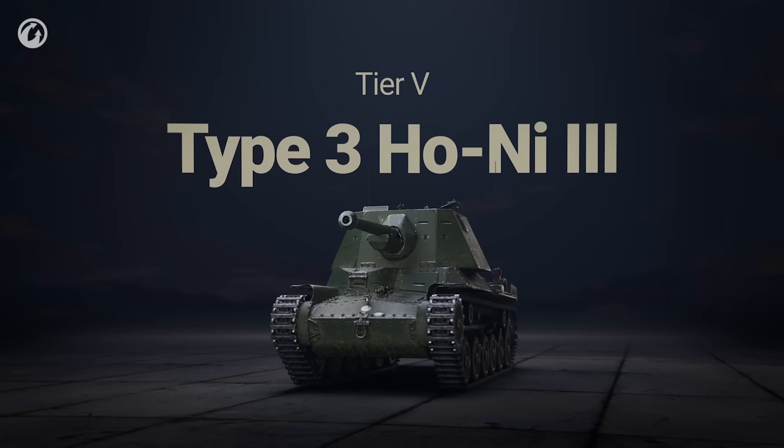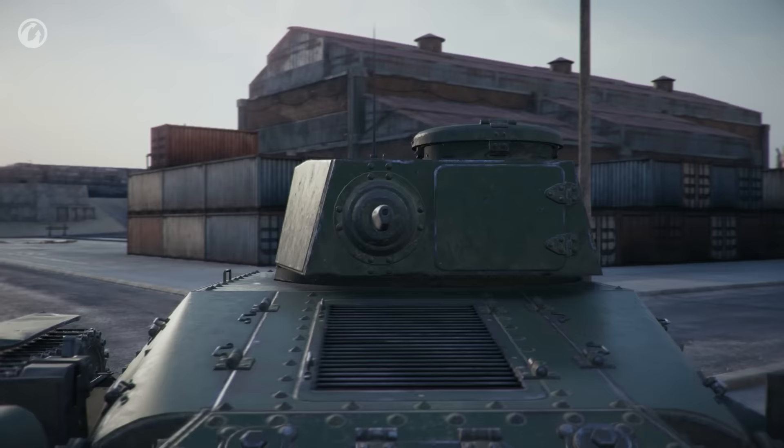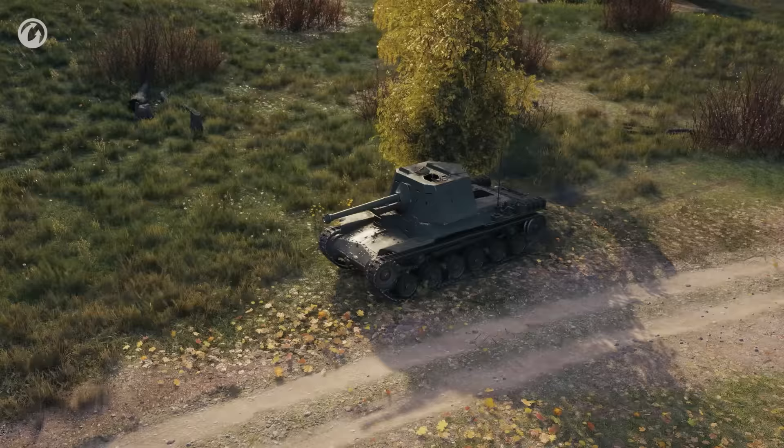This branch of the Japanese TDs starts at Tier 5. The first vehicle is the Hone III. This TD was first developed in 1944. It was based on the chassis of the Type 97 Chi-Ha tank, with a closed cabin and 75-millimeter gun mounted to the vehicle. 31 vehicles left the production line. However, these tank destroyers never saw combat.